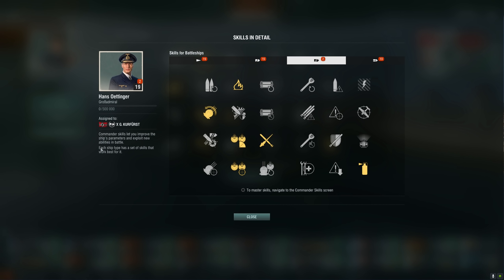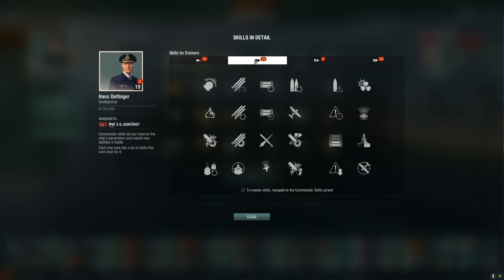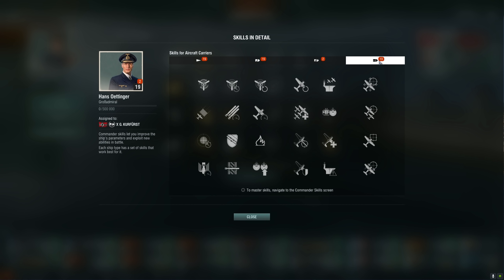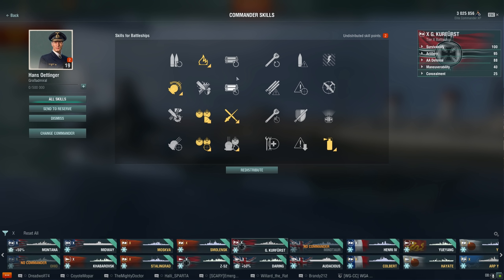First thing I'm going to do is just show you this layout. You have options for destroyers, options for cruisers, options for battleships, and options for aircraft carriers. Obviously if you're in a battleship you're going to want to stick to the battleship options. In the future we'll look into whether there are reasons you might want to use cruiser or destroyer settings — I can imagine special circumstances for that.